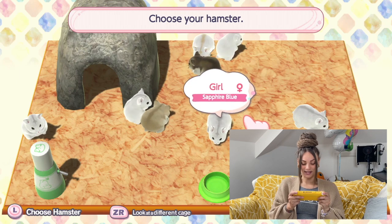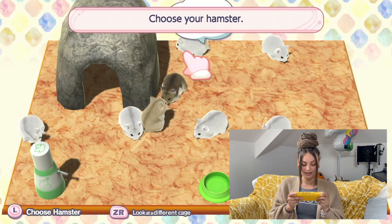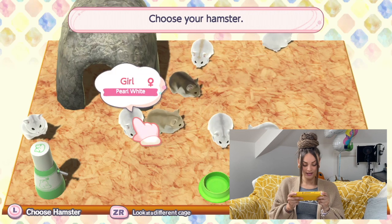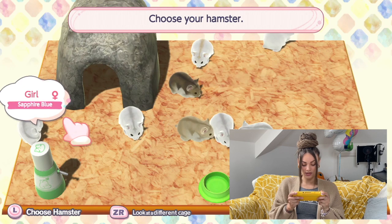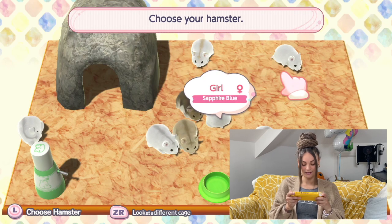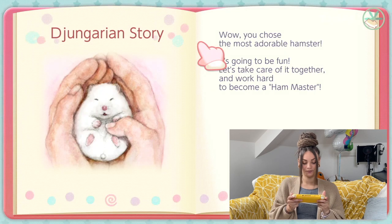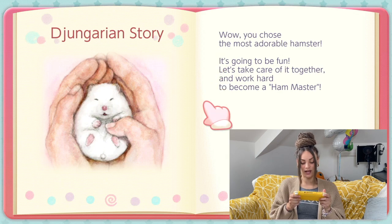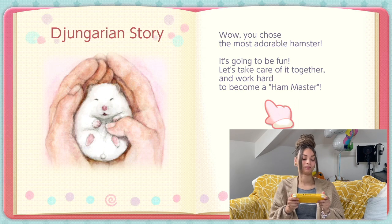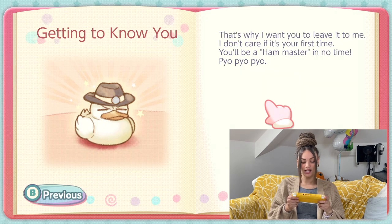Now I'm excited! I don't know which one we should go for — should we go for a girl or a boy? Let's have a little look. I quite like the one at the back who's got like the little brown stripe, or this one here. What should we name the hamster? Let's call him Ben. 'Wow, you chose the most adorable hamster! It's going to be fun — let's take care of it together and work hard to become a hammaster.' The loading screen has little legs — I love it, and it's got like a little book you follow along with. That's quite cute.